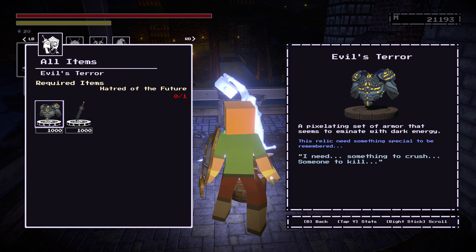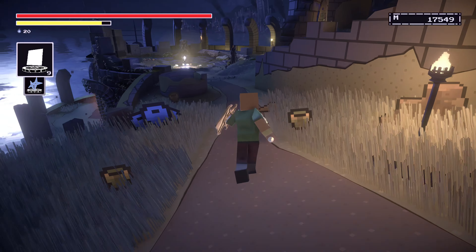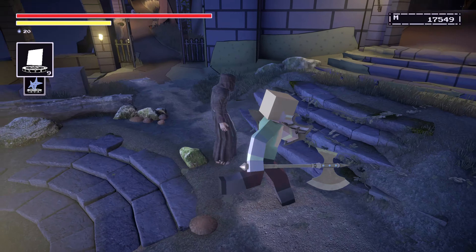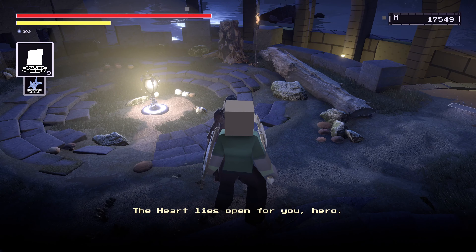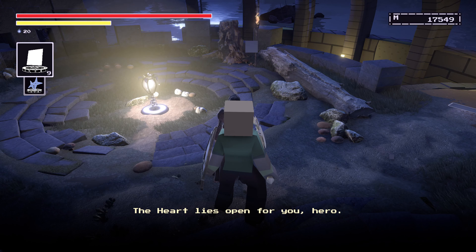These steps here, beyond this, I am not sure of because I was not able to perform them. But once you do that, the next step is to go and talk to the old man at the Heart Flow Altar. Like I said, these steps I am not sure of — the events that occur once you talk to him, I have no idea.